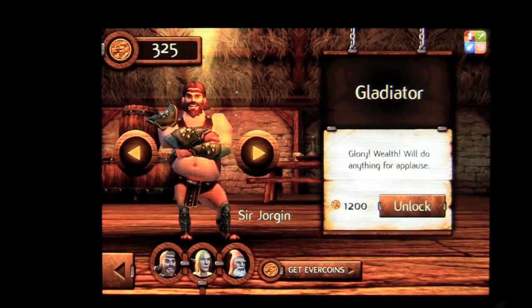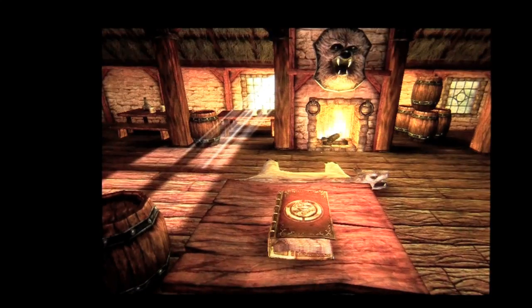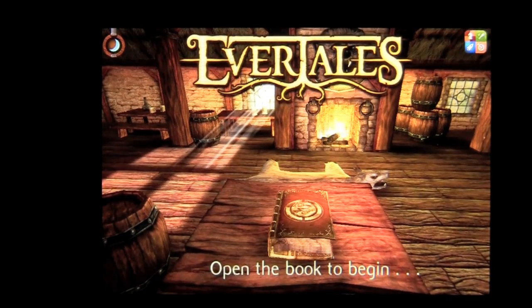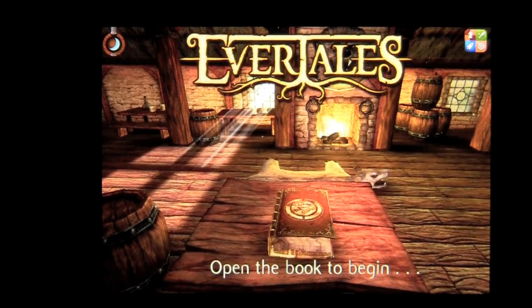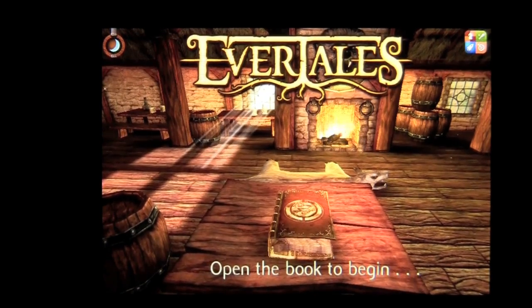That is Evertails — play as all three characters throughout the game, because you will need all of them. Grab this app while you can; it will be free on 12-13 through appventcalendar.com or check iTunes. Until next time, this is Crazy Mike saying see ya.